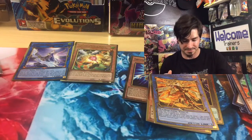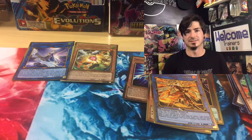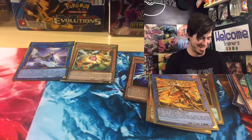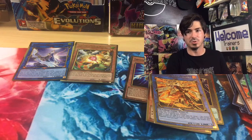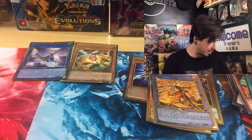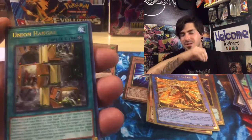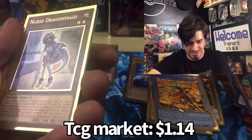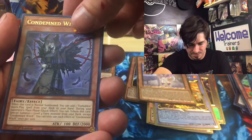Gotta get something good. It's gotta be Blue-Eyes. I've pulled the Red-Eyes — Red-Eyes is in grading. I've pulled one or two Red-Eyes so far and I've bought a couple. There's just so many gold cards out of this set that it's kind of rare to get the ones that you want. Nurse Dragon Maid — that's not what I want. There's so many Dragon Maids. Condemned Witch.